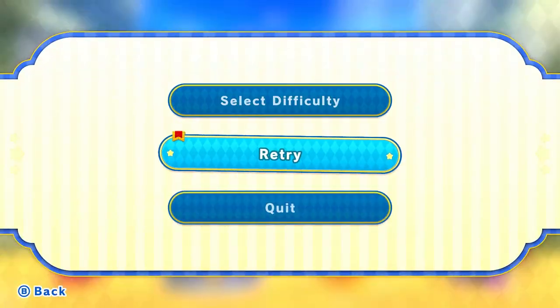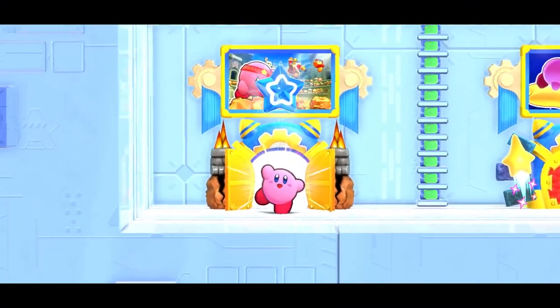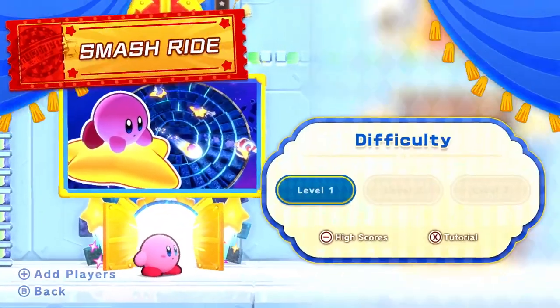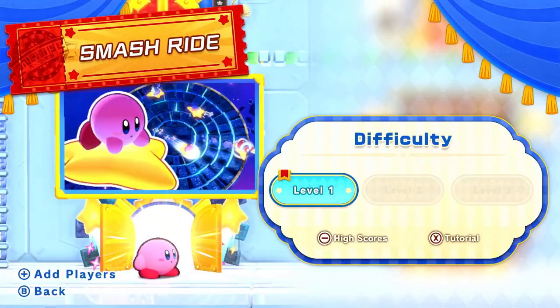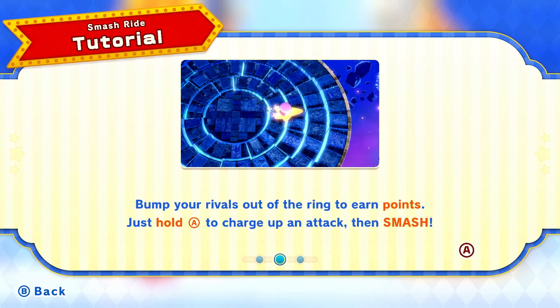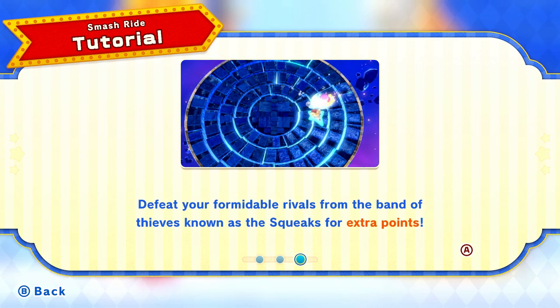We'll have to wait and see as we try them all which one will be my favorite. Smash Ride — whoa, I don't know this one! The tutorial: control your smash jar by aiming with the analog stick, then moving forward using A. Bump your rivals out of the ring to earn points. Just hold A to charge up and attack, then smash. Defeat the formidable rivals from the Squeaks for extra points — it's like a little Squeak Squad! Sort of reminding me of Kirby's Air Ride for the GameCube.